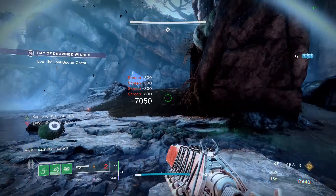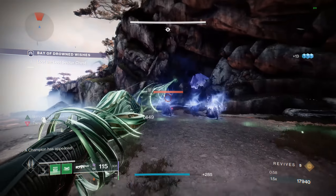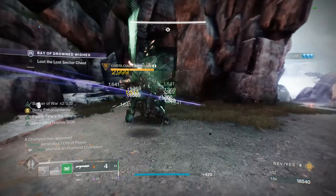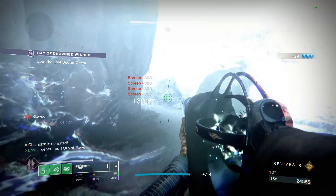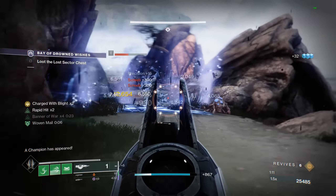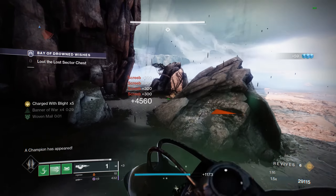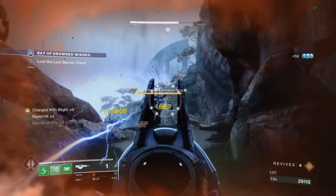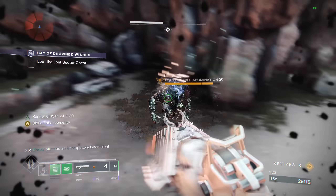The one downside would be staying alive, but with all the updates this weapon got this season in terms of helping you stay alive and giving you more health back, pairing that with Banner of War, Devour, or something like that — even in a GM — I think this weapon would crank out and delete red bars, and you would not have to worry about staying alive at all. Pairing it with the Banner of War Titan build, where you still have all kinds of great options for champions with your grapple melee or powered melees, and then for the boss fight you'd still have your super. Overall, this is a well-rounded build that I think would excel really well in GM-style content, and I'm looking forward to trying it out when they come out.